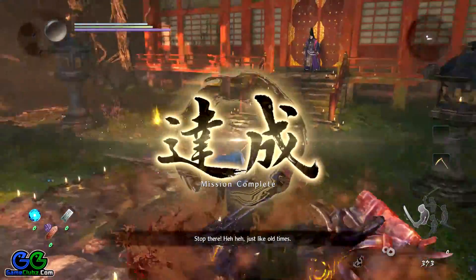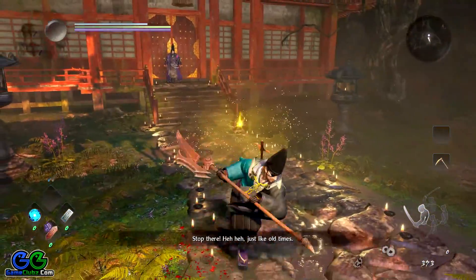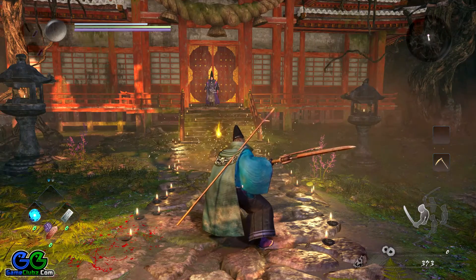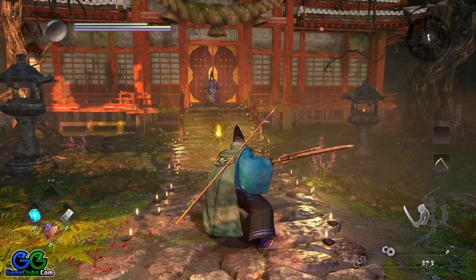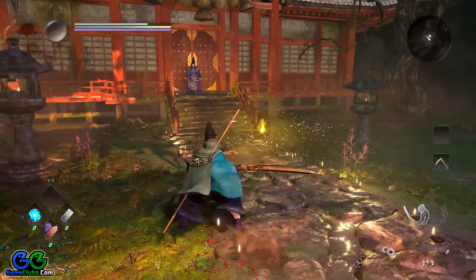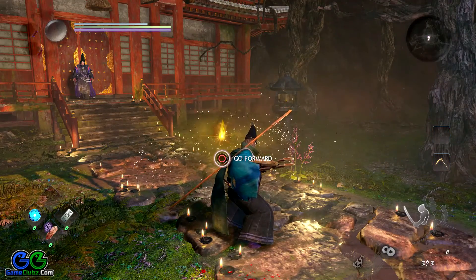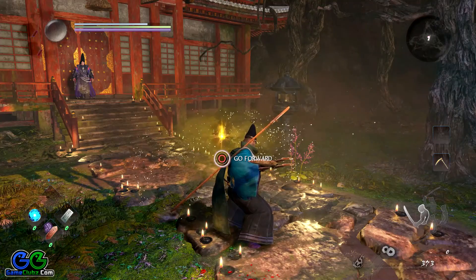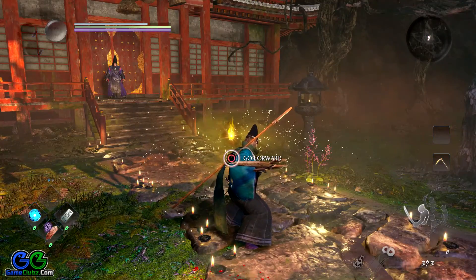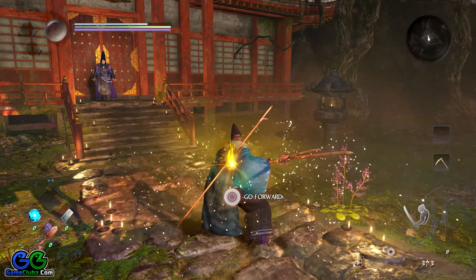That's the end of the mission — it's very accessible if you follow the right order. Here's a summary: first, deal with the Cyclops using low stance attacks fast; then take out the skull, which will imbue your weapon with fire — use that to deal with the flying umbrella; finally, face the Ippon-Datara, and once you slow him down with the slot talisman, it should be very accessible. Let's grab our rewards and end this quick walkthrough.